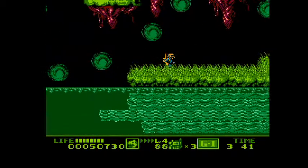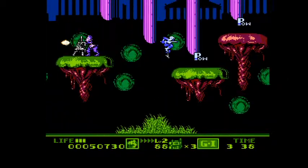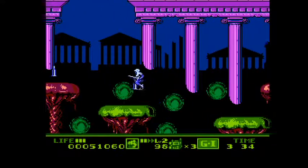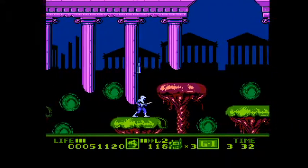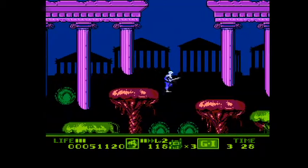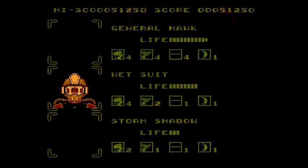With Storm Shadow at level 2, he gains a projectile to go with his slash — like so. So I just need to kill these turret guys to get more ammo. That's the good news about this stage: you can always refill on ammo pretty quickly, as there's plenty of power-ups just lying around here.